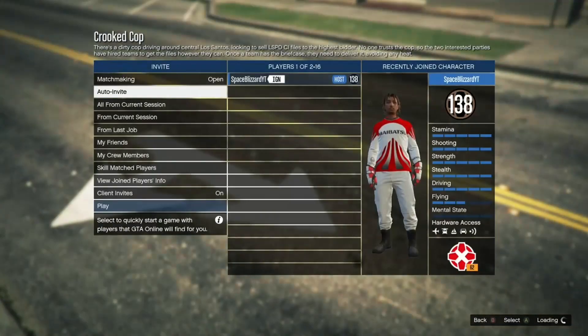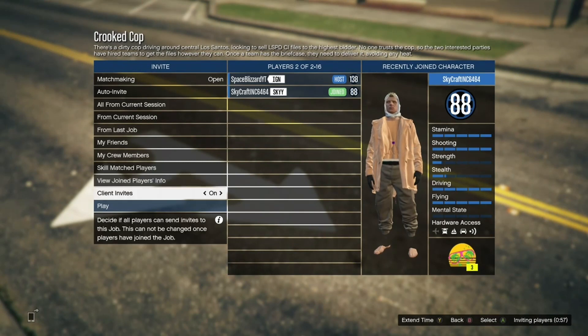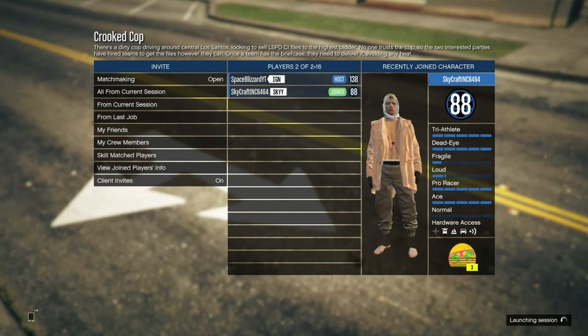A big thanks to my friend Skycraft for helping me with the glitch — he joined the crooked cop. It took me ages to find someone to do it with, so thank you to him. Make sure you launch up crooked cop, then stop the job. Make sure you put the outfits on, play around, and now switch two to the right.